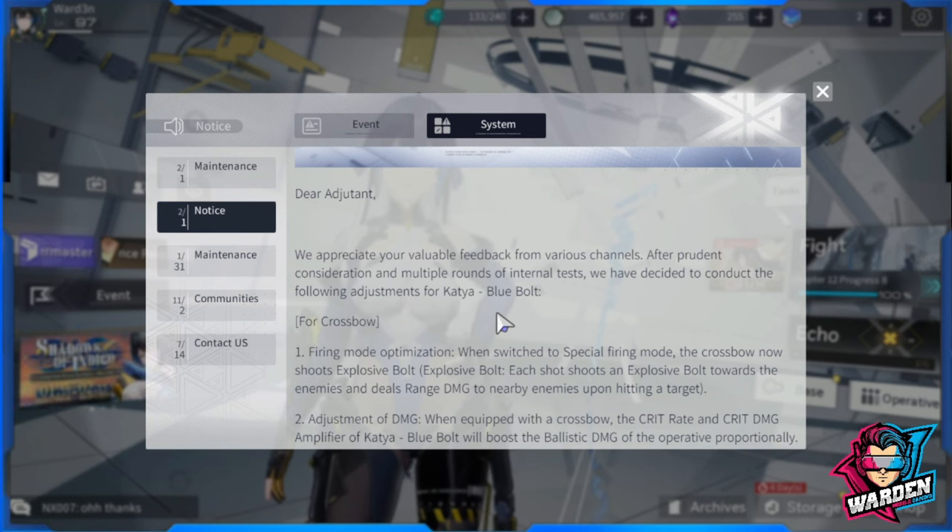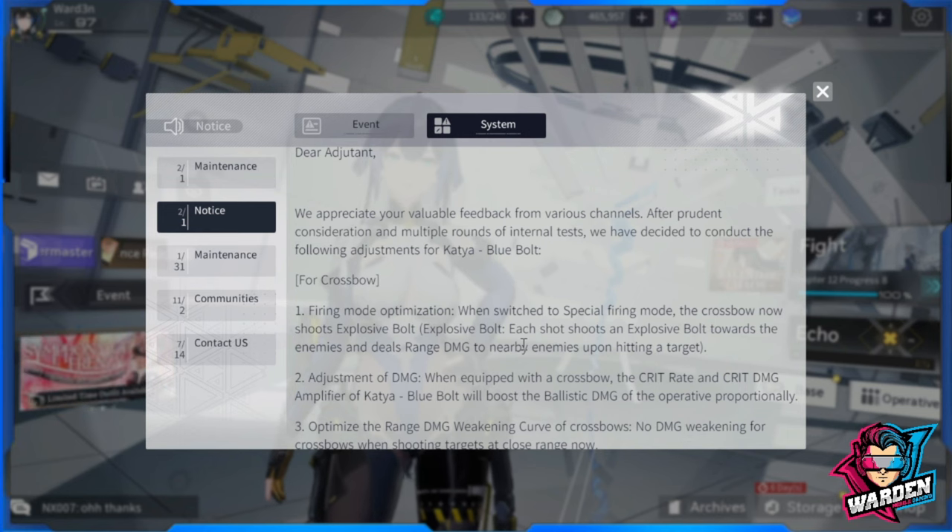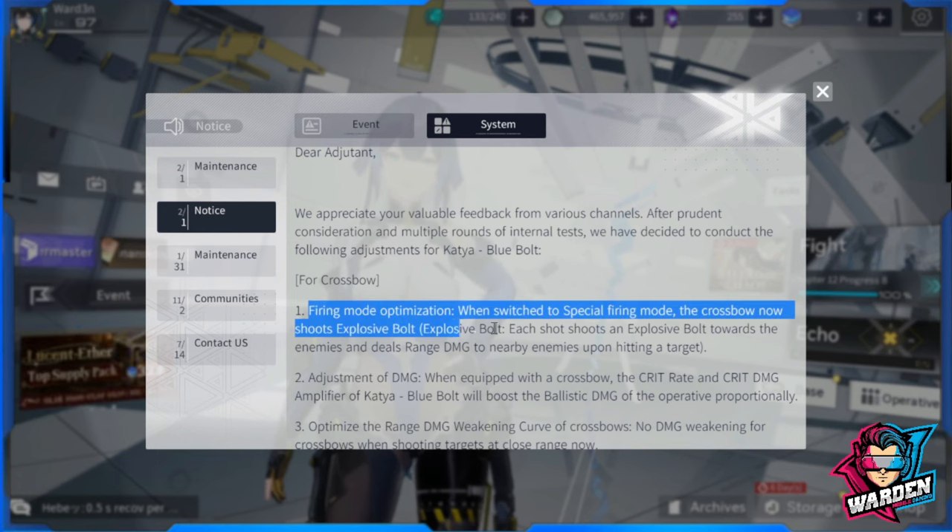There has been significant clamoring about her crossbow, specifically the alternate firing mode. This update addresses it: the special firing mode is now going to be shooting explosive bolts. It's no longer a spread shot of four or five — it's going to be one bolt, but explosive.